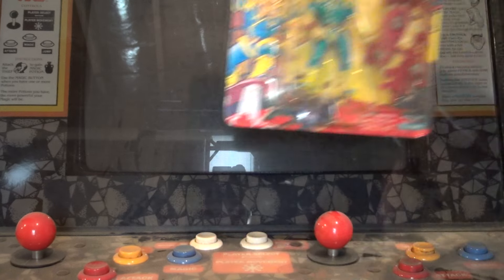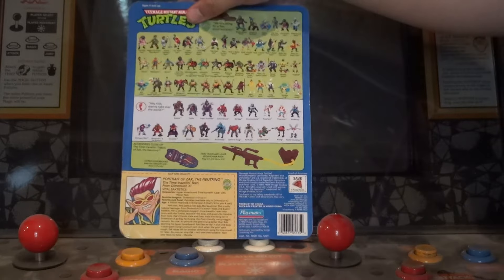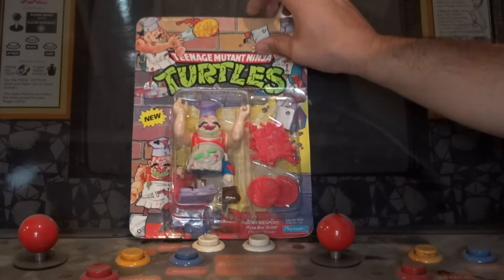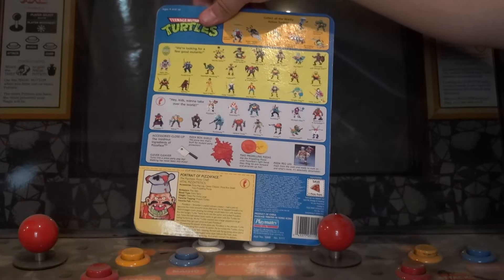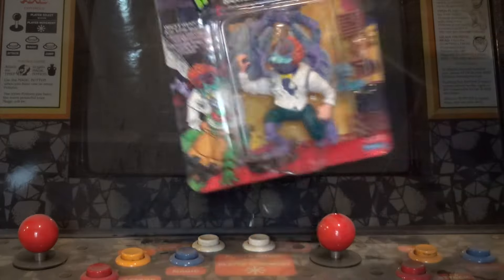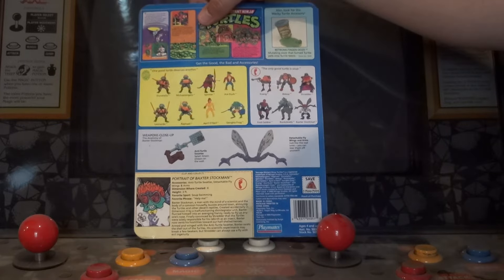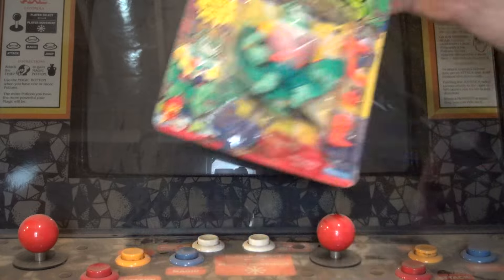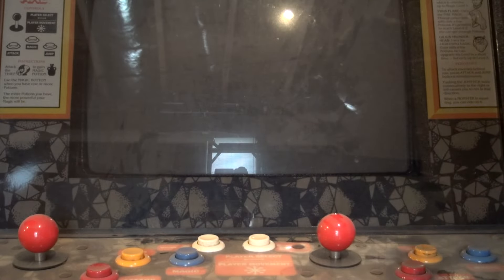You have another Zack the Neutrino — this one is punched. You have a Pizza Face — this one is unpunched. You have a Baxter Stockman, unpunched. You have another Ray Fillet — already seen that. So we have a couple more April O'Neils.